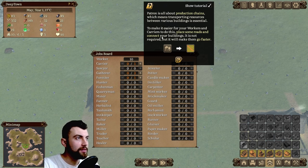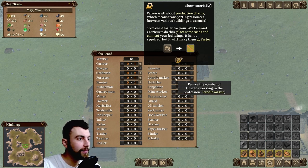Patron is all about production chains, which means transporting resources between various buildings is essential. To make it easier for your workers and carriers, place some roads and connect your buildings. It is not required, but it will make them go faster.